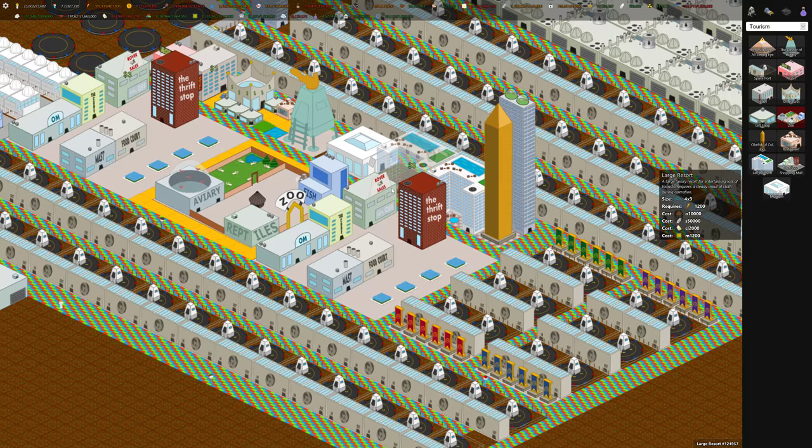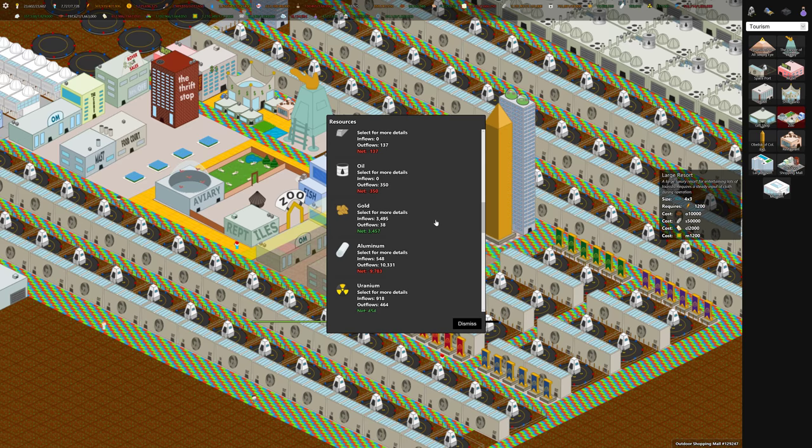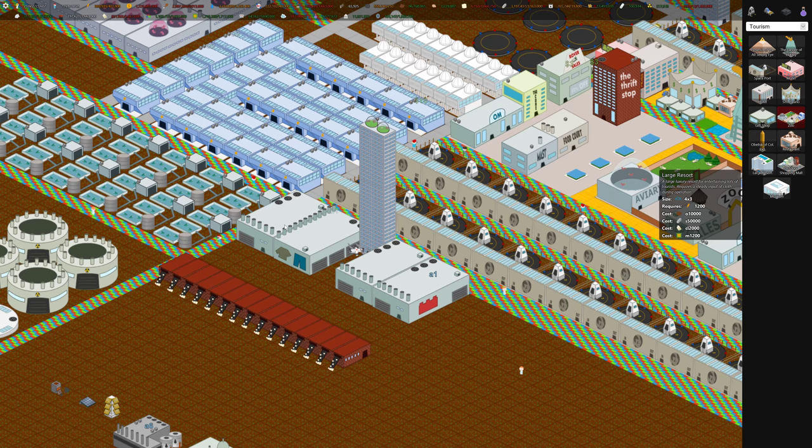There's basically an expense as well. If we go into the stats menu under resources we can see cloth usage — our textile mills are pumping out 70 but our large resort is consuming 100, so we need to go into the market to buy cloth to keep these buildings running. The shopping mall uses cloth, the hotel uses cloth, and the clothing sweatshop uses cloth.